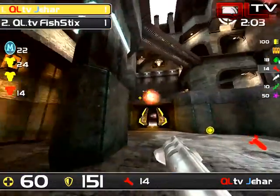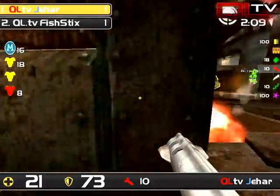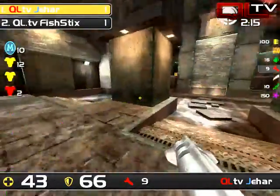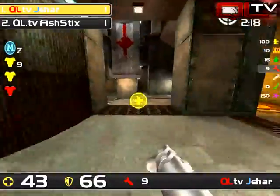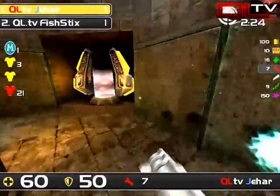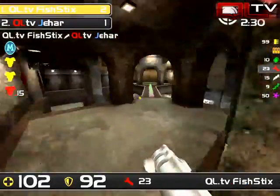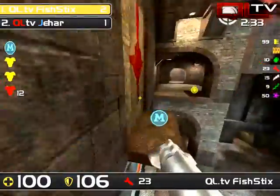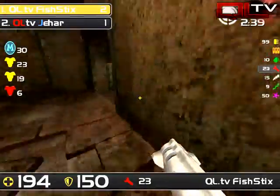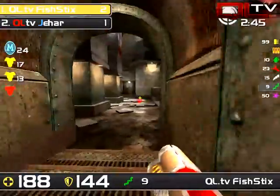Fish 6 actually shot behind Jahar, kind of into the pillar. In that situation, just shooting the item would have been better than trying to line up a square shot, because the likelihood of getting a square shot is almost nothing because of that pillar. By shooting the item, you run the potential of getting your opponent to back off from it, or making him hesitate for just a split second — and in that position, that was all Fish 6 needed to drop in on that red armor and cut Jahar off.